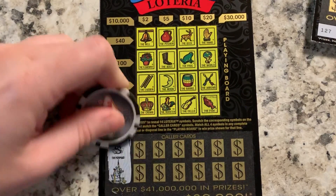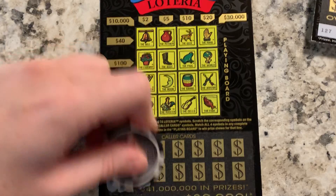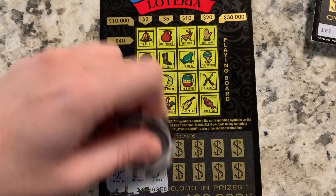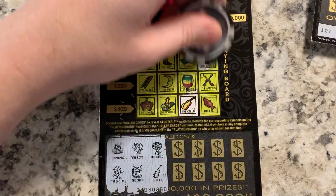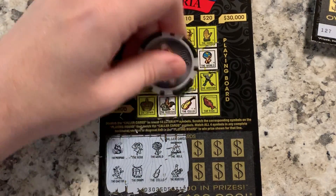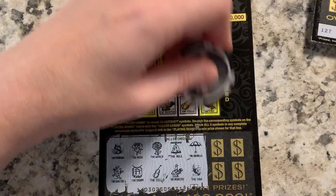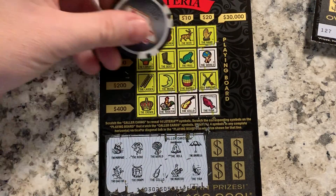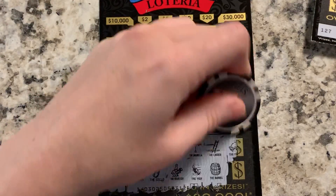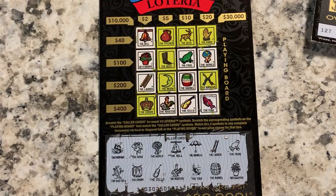Ticket 126: mermaid and cactus — no mermaid, no cactus. Rose and drum — nothing. World and cello. Belt and rooster. Umbrella and fish — no umbrella. Ladder and barrel. Frog and flower pot. Nothing on that one.